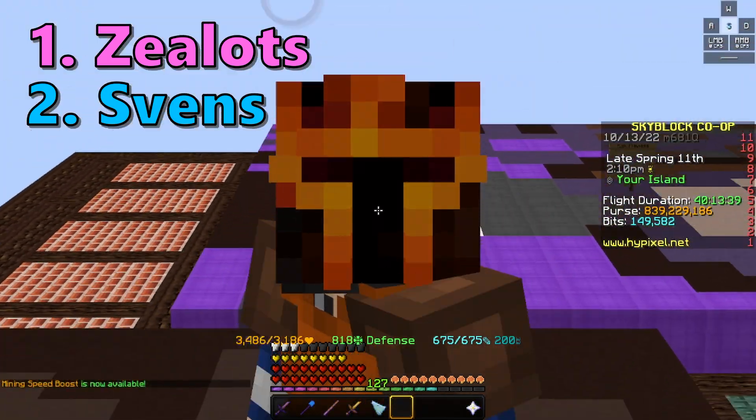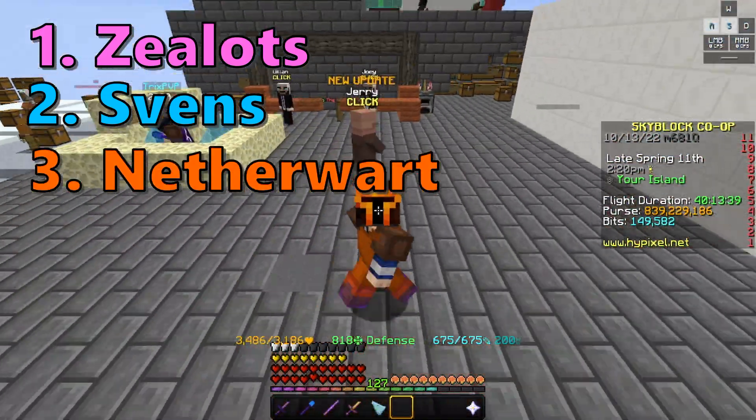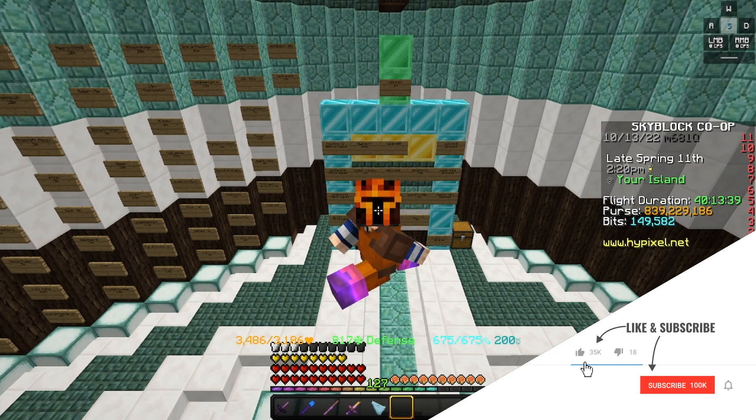Next up, we have Sven grinding, followed by Sugarcane and Netherwood farming, followed by Craft Flipping or Aspect of the Dragon Enchant Flipping — whatever you want to call it. So I hope you guys enjoy today's video.